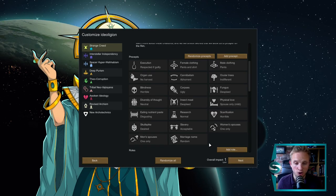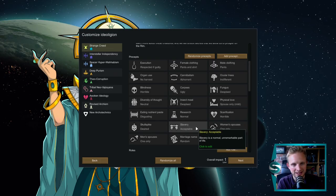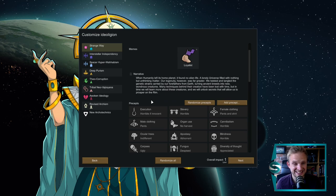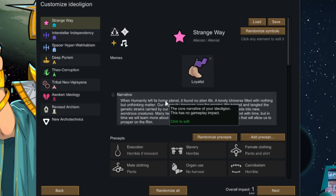Supremacists. Supremacists' only real required items are that you use skull spikes and that you take on slaves. These are reasonably easy to take on and make it quite a nice, easy meme to have in your colony. Loyalists. Loyalists are the easiest bunch and they don't really care about anything. You can adapt your meme to be exactly how you want it to be with the loyalists. They're fantastic.